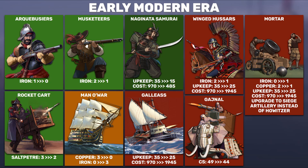Rocket cards are getting a small buff by reducing the amount of saltpeter required, with no other real changes. The Man-O-War is changing all copper requirements to iron — still incredibly hard to build whether it's three copper or three iron, so I'm not sure that's a big change.